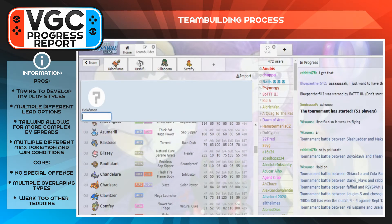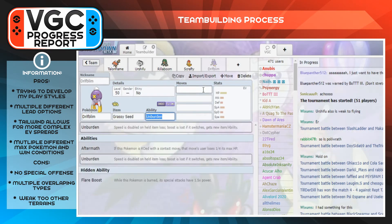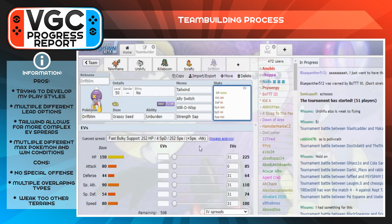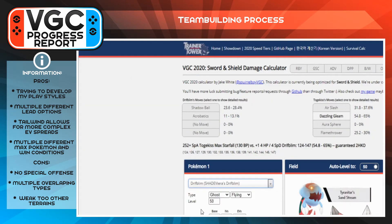Next was Driftblim, a supportive Pokémon holding the Grassy Seed with Unburden, which works very well with Rillaboom's terrain — creating another lead option. The moveset was Tailwind, Ally Switch, Will-O-Wisp, and Shadow Ball. Originally I had Strength Sap, but since ghost types are really popular I figured Shadow Ball would be more useful. The EV spread ended up being 4 HP / 164 Defense / 252 SpAtk / 4 SpDef / 84 Speed — 84 Speed with Unburden and Tailwind lets it outspeed a ton of things.